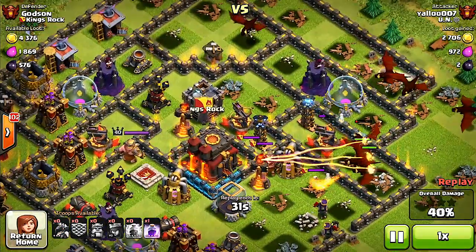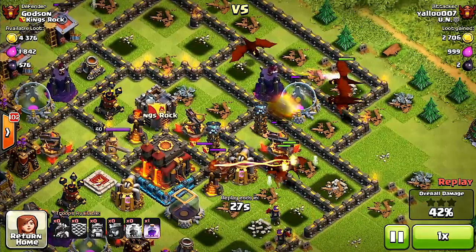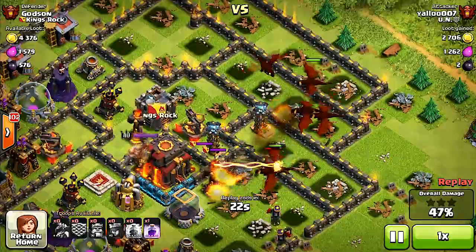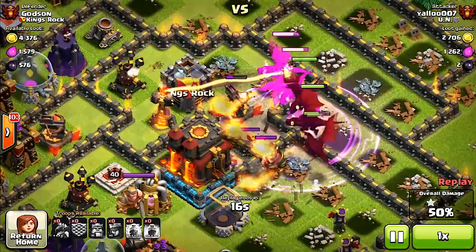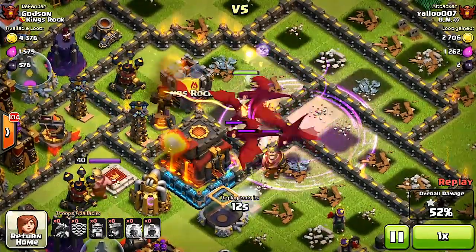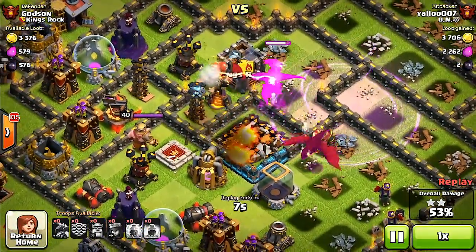It does take skill to use dragons — you have to guide them into the center of your base to take out the town hall, and deploy your rage spell correctly so they can optimize their attack. He's taking out enough building structures on the outside so his dragons go right for the middle, and he deployed his rage spell correctly so they could take out the town hall.